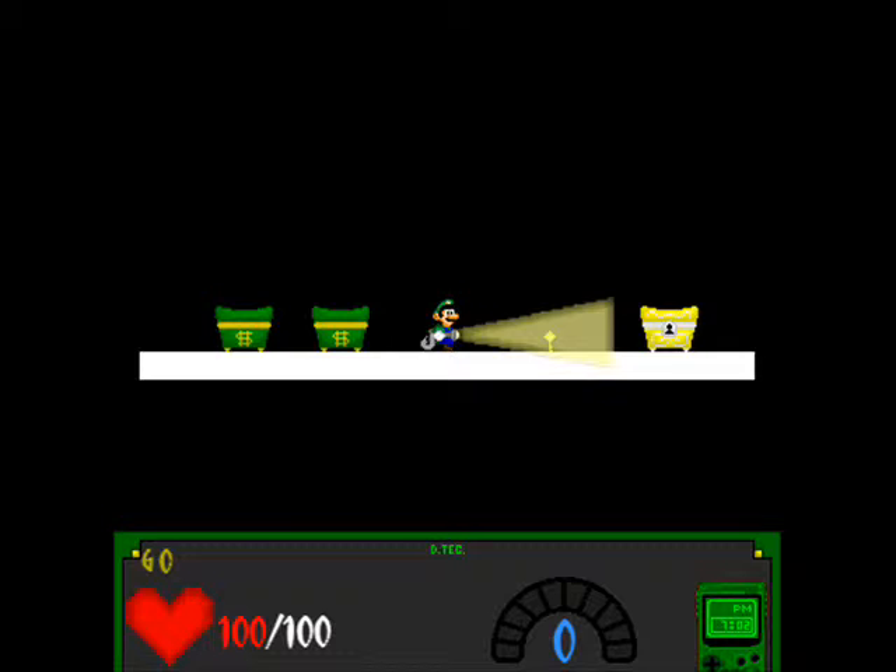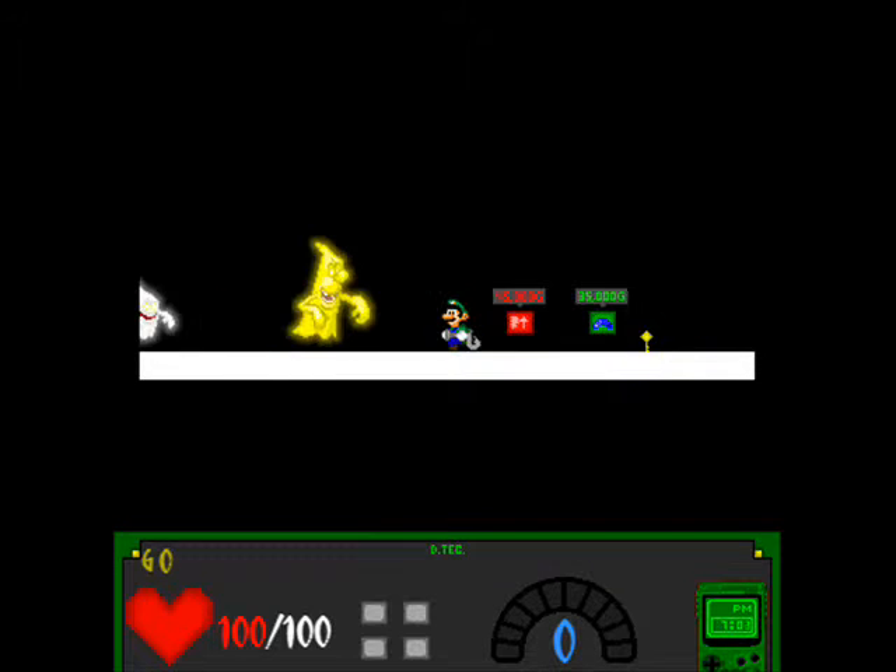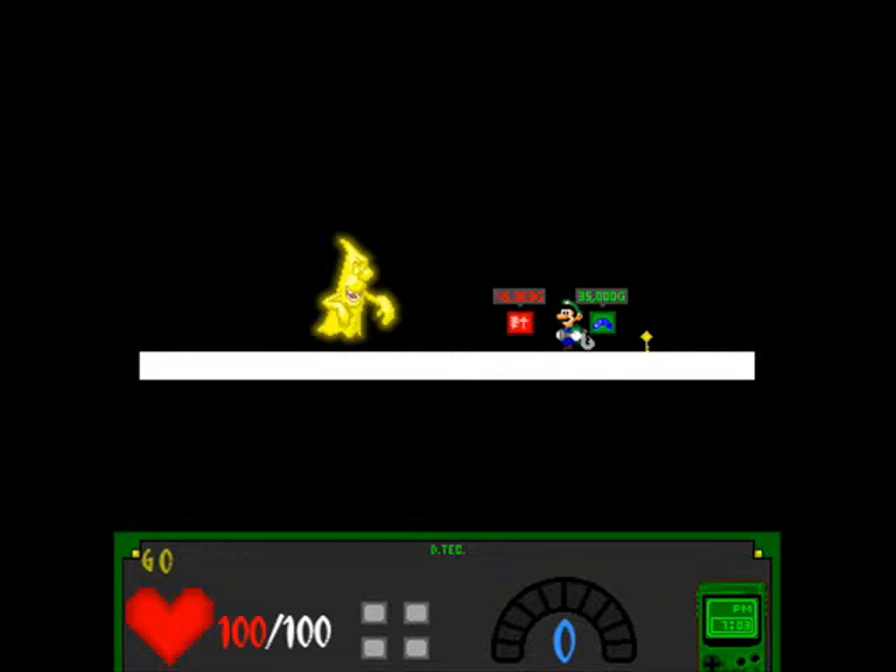Those chests that you see are also working properly — they function exactly as they should. They spit out money. And also, I've added in the ghosts from what you can see in these next few screenshots. They function movement-wise; they move around, but they cannot attack just yet.